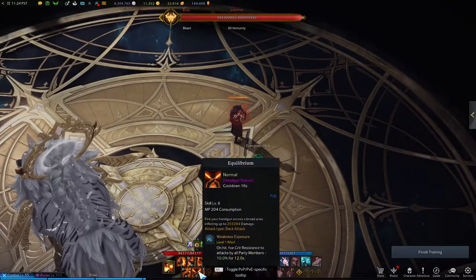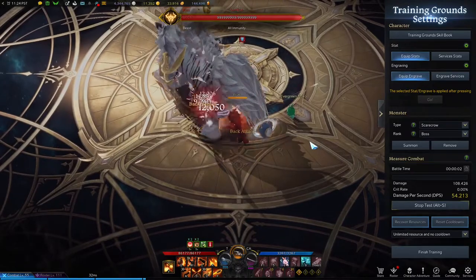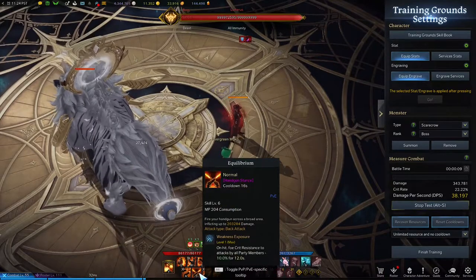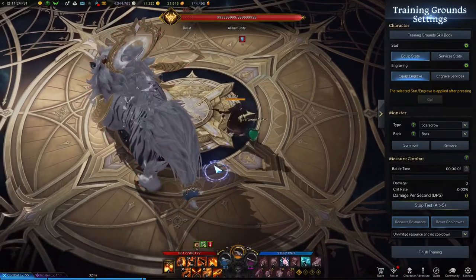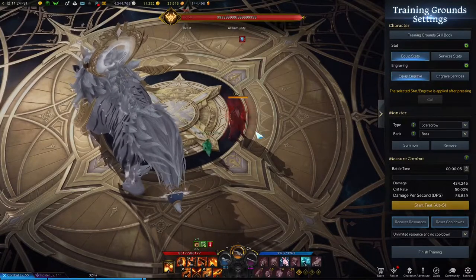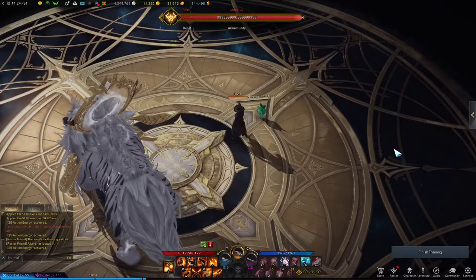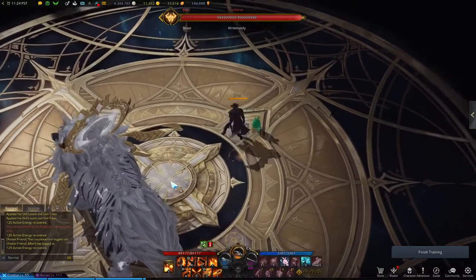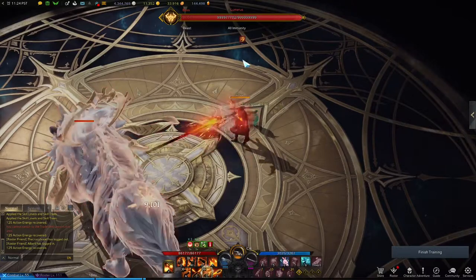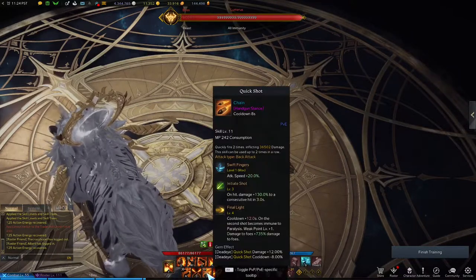Equilibrium is also a minor DPS skill. It does a little bit of damage — not too much, barely any — but it provides Weakness Exposure. When you do crit it does a decent amount, though that's because of Bleed. It's really just a filler skill. And then you have Quickshot, one of your main DPS skills. It's a two-segment skill: you shoot the first one, and then you shoot the second. If you shoot the first one on the boss, the second hit will do an extra 130% damage. The tripod says: on hit, damage plus 30% for two consecutive hits in three seconds.